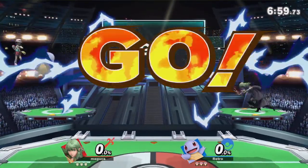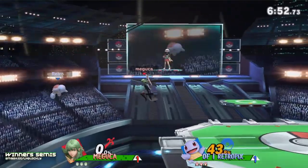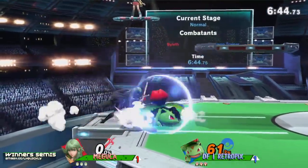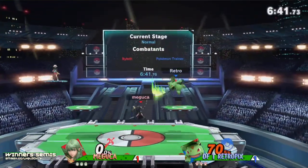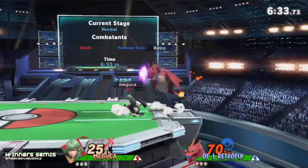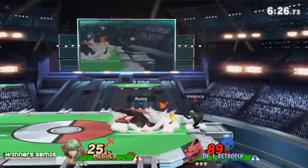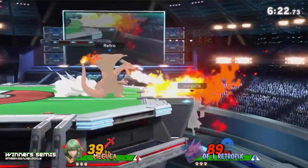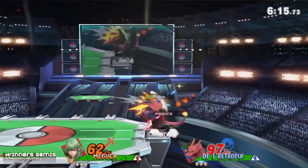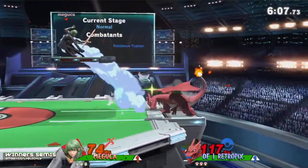Both players are now 1-1. This might be the first game where we see Retro Picks not go for an insane deep edge guard for stock. 61 percent unanswered but gets away with it. The nair, the spot dodge, gets called out with Byleth's nair. Maguka going for stage control, forcing Retro onto the Zard. Back throw into forward air getting a nice 25 percent. Maguka in clean control of this game right now — this is sheer adaptation. Retro getting away with a perfectly spaced flamethrower once again.